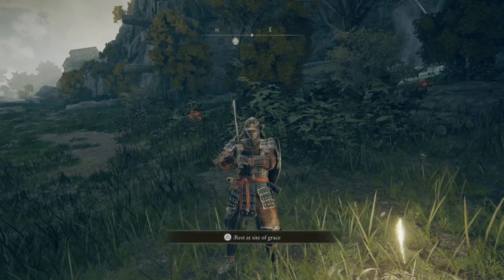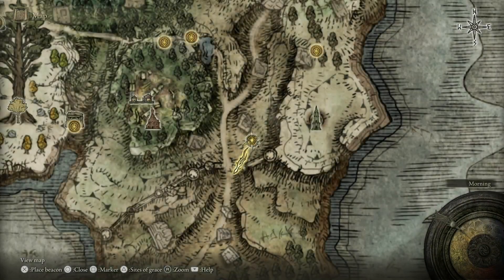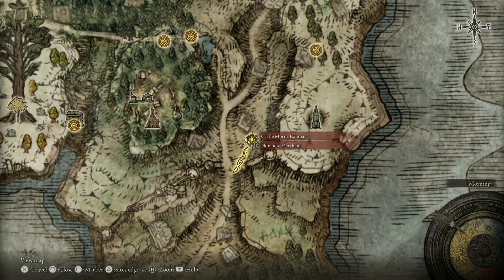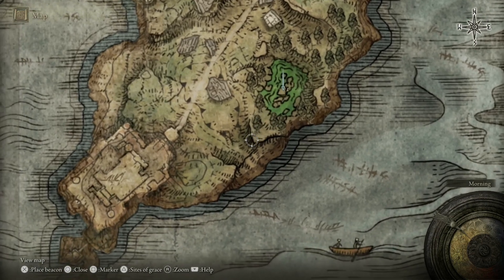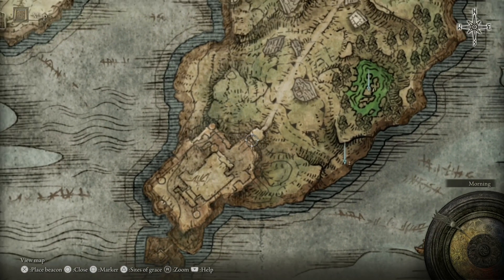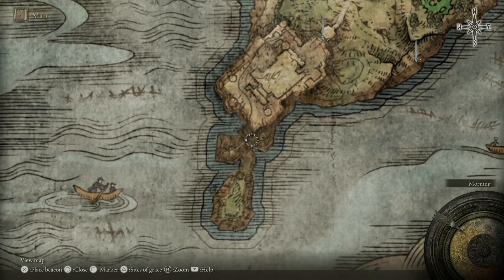What's going on, everybody? Welcome back to the Elden Ring walkthrough. Thank you so much for tuning in. In this episode, we're going to start right here at the Castle Morne Rampart Grace, work our way down to this swamp and over to this beach, and then finally to Castle Morne — we're going to go through the entire dungeon.